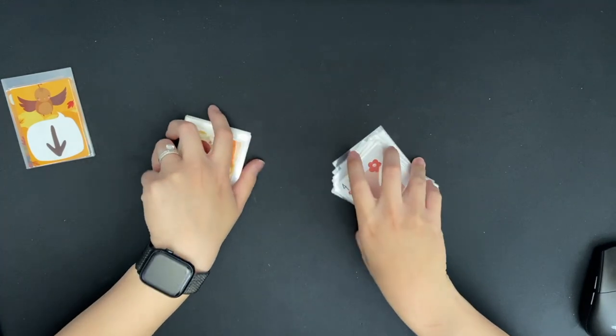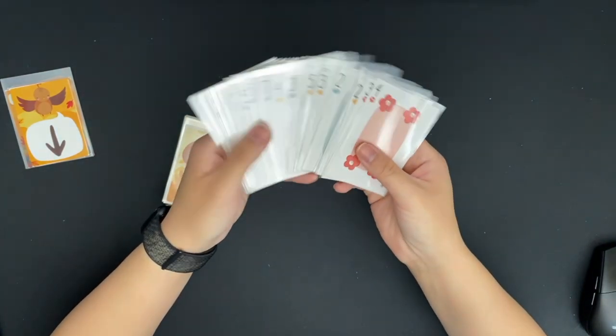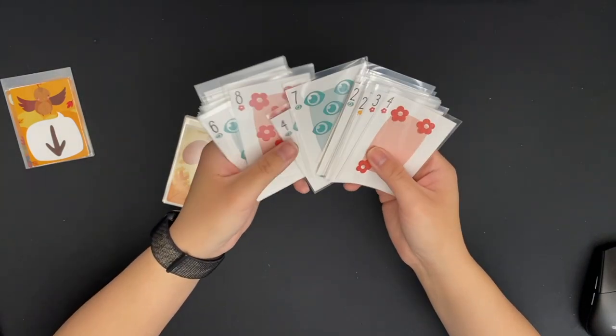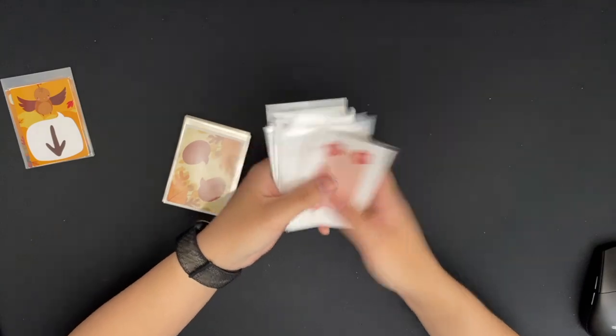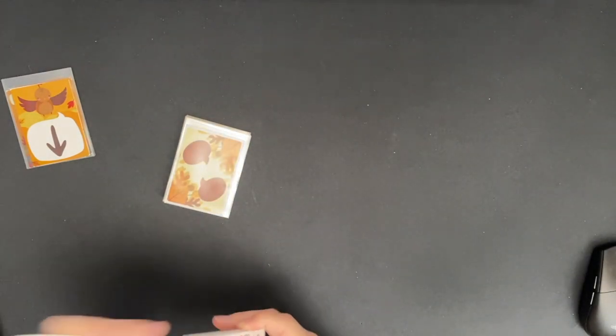We have our cards — eight numbers of four different suits. We have the eye, the flower, the leaf, and the paw. I'll shuffle those up as well.